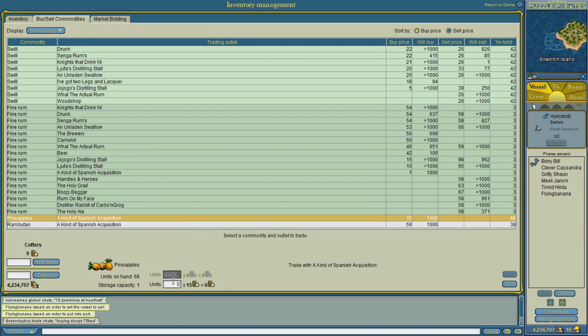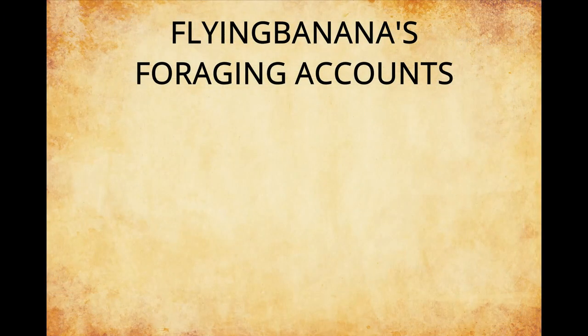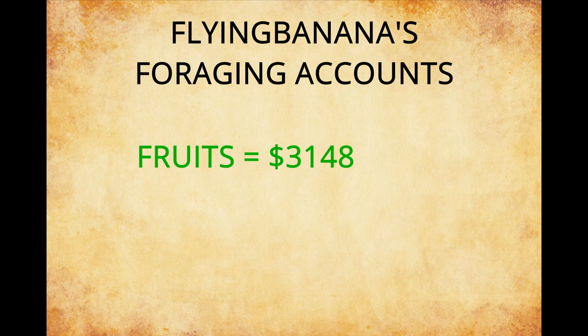There's 68 pineapples which sell for 15 each, so that's 1,020 po. And I have 38 rambutan, selling for 56 pieces of eight each — that's going to be 2,128 pieces of eight. So how did I do? Did we actually make a profit this time? Let's find out. All our fruit sold for 3,148 pieces of eight.